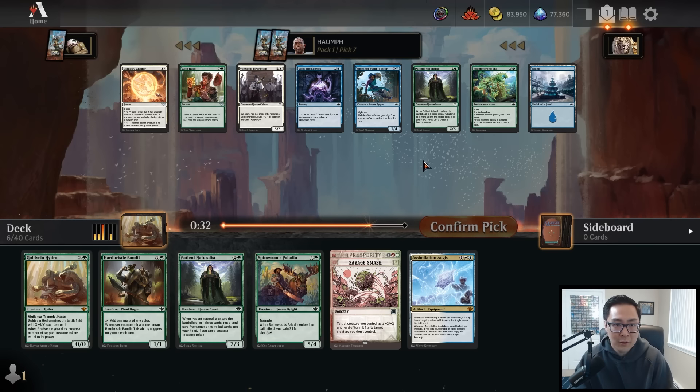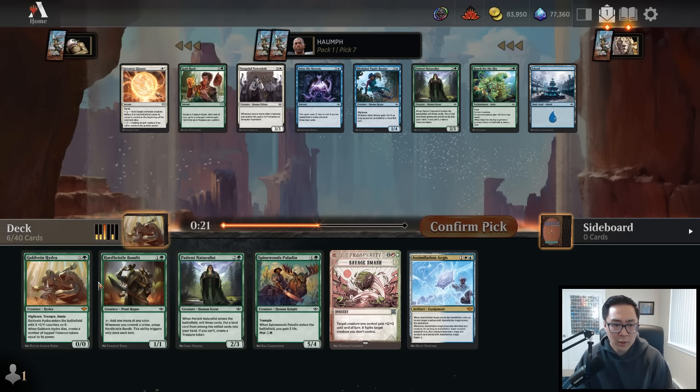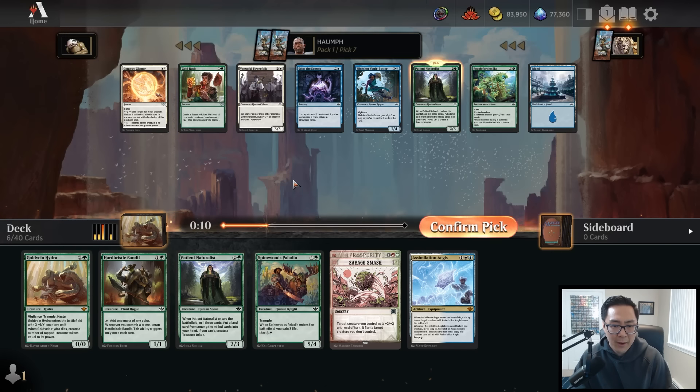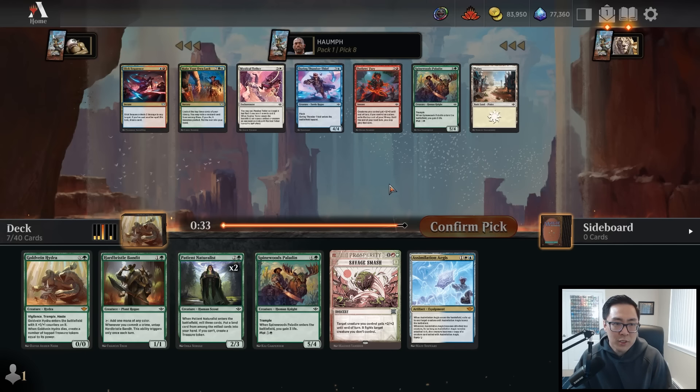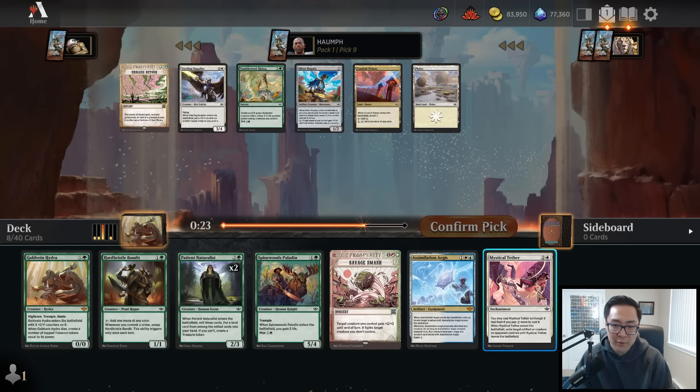The green cards are flowing. We have Gold Rush as a combat trick, Patient Naturalist, and Getaway Glamour. I don't think I'm taking the Glamour - green tends to have a lot of big creatures so it's solid but not insane. I'm just going to take the Naturalist; I love this card. We're still trying to figure out what our second color needs to be, so let's keep options open. Now I'll take the Mystical Tether over the Paladin - I do like hard removal.